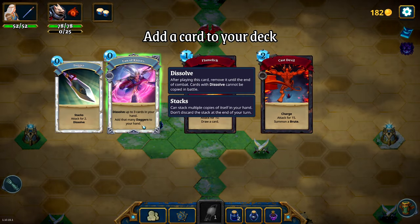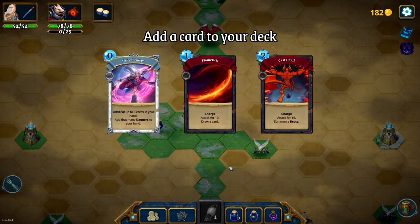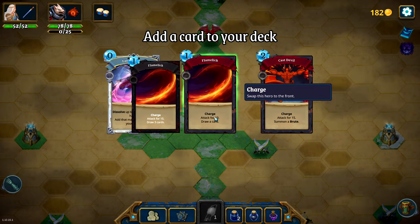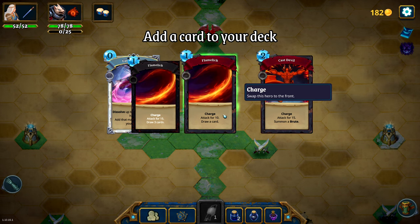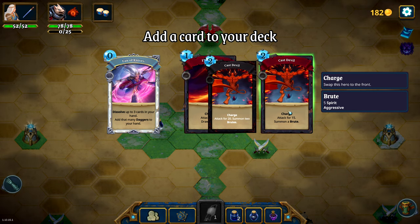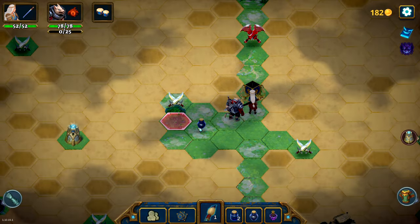Dissolve up to 3 cards in your hand, add that many daggers. Charge — attack for 10 and draw a card. That seems excellent, that is an excellent attack. Or you can do a little bit more damage and summon a minion. Let's just go for the box standard — attack and draw a card, can't go wrong with that.